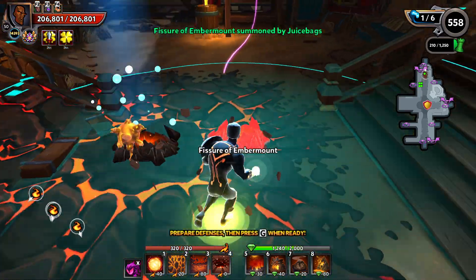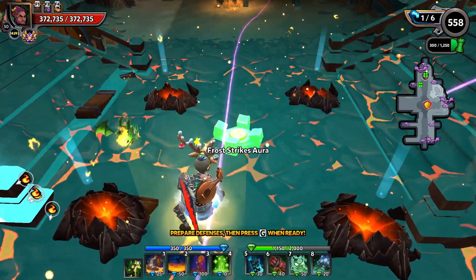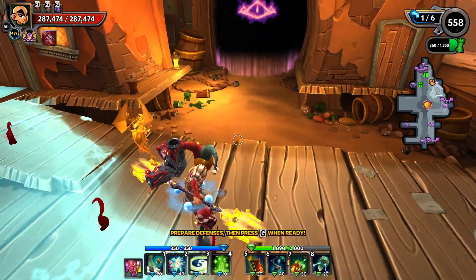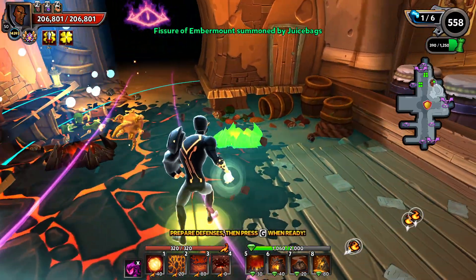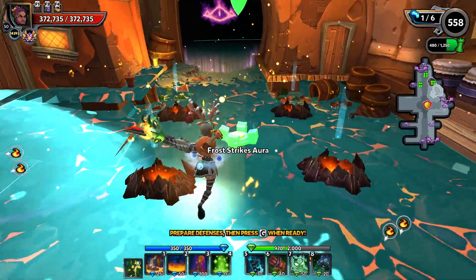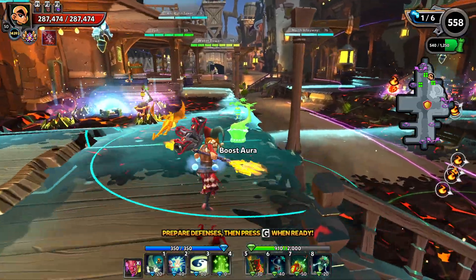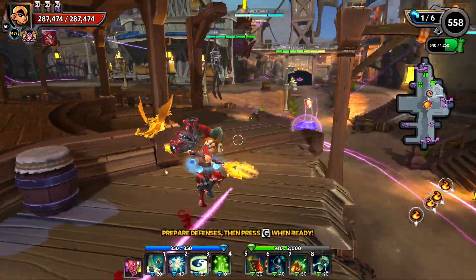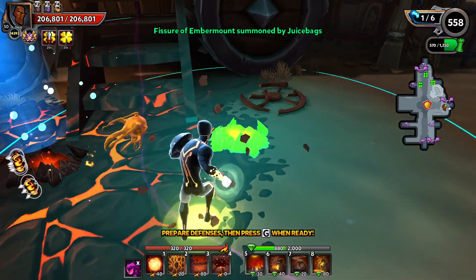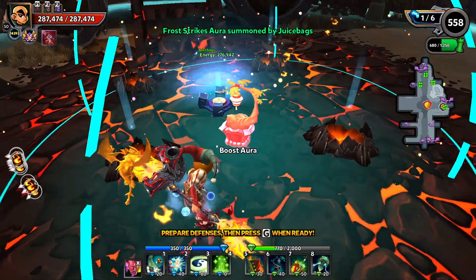Let's do the same thing right here — go four Fishers, get our Frost Strikes in and our Boost Aura. Rinse and repeat, same thing. Let's go Frost Strike instead and a Boost Aura. All right, we're looking pretty good. These lanes are pretty well secured. Now let's go over and get this one — let's try four Fishers. We'll get our Destructive Pylon in and a Boost Aura.